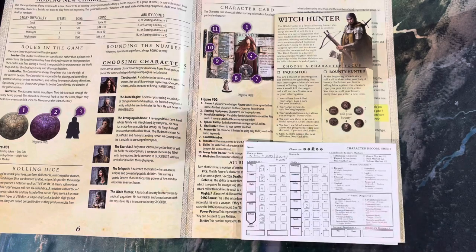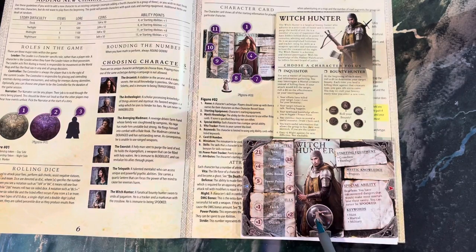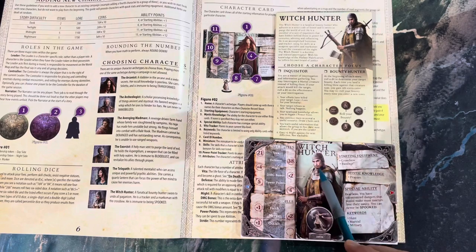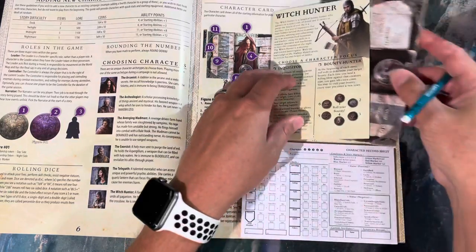I'm going with Bounty Hunter focus for the Witch Hunter. If you think Inquisitor is too good to pass up, or that I'd be better off with the Avenging Wild Man to spread my skills, let me know in the comments. One other thing I love about the Witch Hunter: his miniature is really cool - sword in one hand, wielding that crossbow with the other. Very dynamic. The art on the card, though, reminds me of Blue Steel.